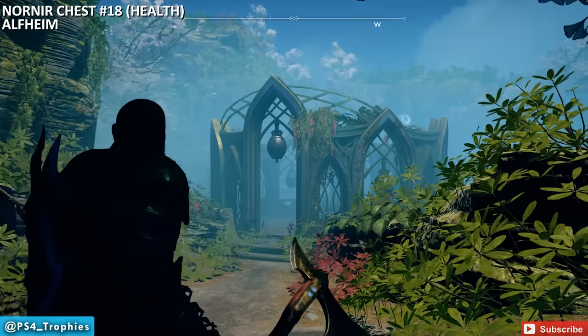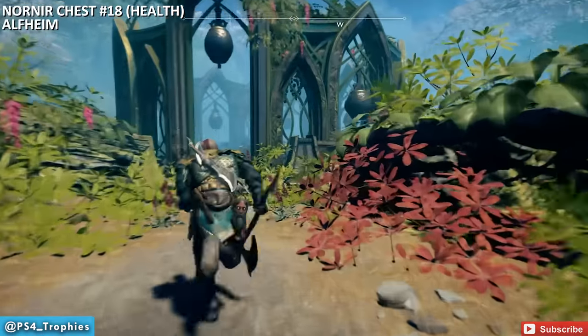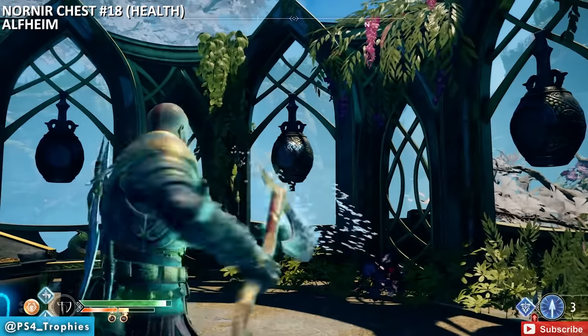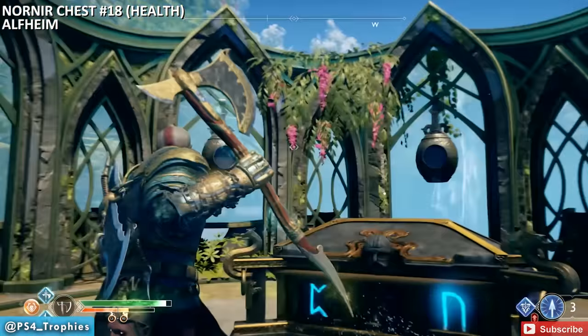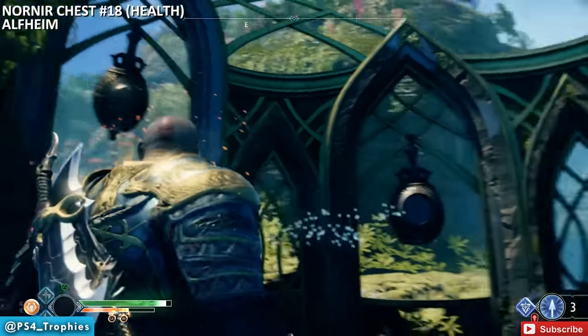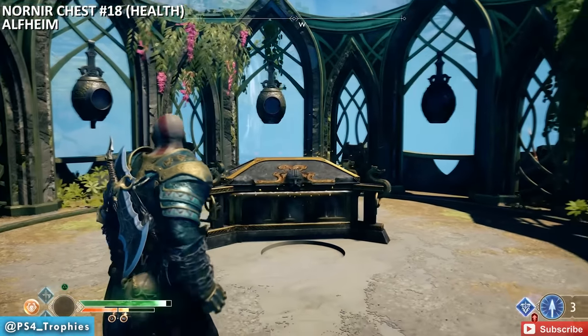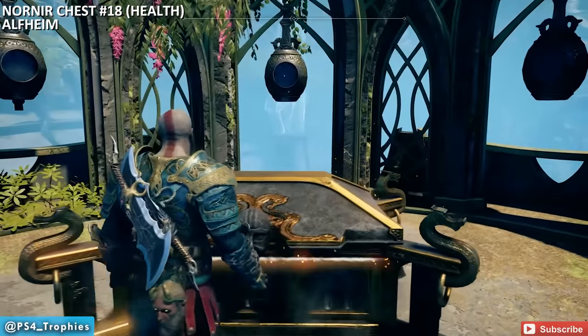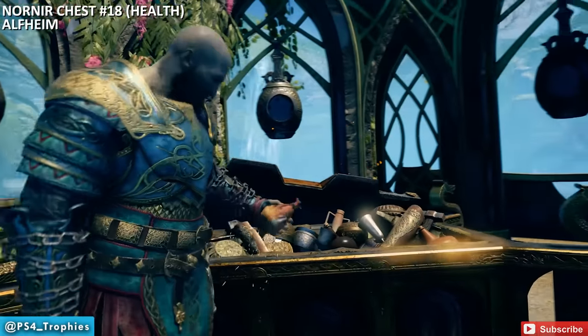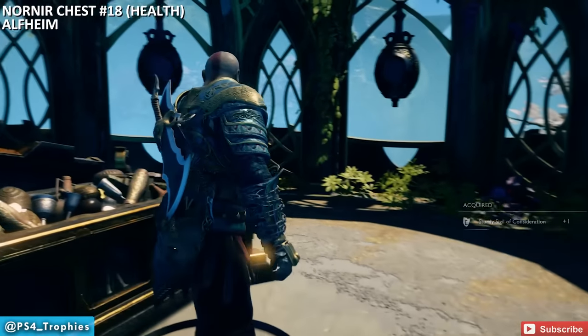Alfheim is a completely new area. Take a boat to a nearby beach for the first chest. This one has bells with no symbols shown — you have to hit the right three-bell combination within a very short period of time once you identify the proper three. You really have no time to think.